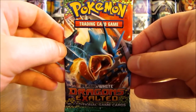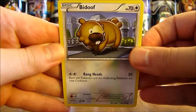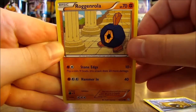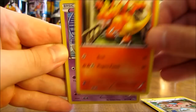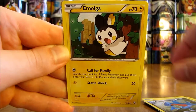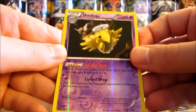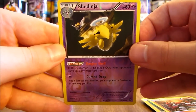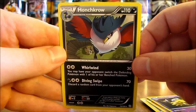On to Dragons Exalted now. It's been a while since I've opened some Dragons Exalted cards. First card here is a Bidoof, there is a Roggenrola, Slakoth, Magmar, Trubbish, Gabite, Emolga. Reverse Holo card is a Shedinja, and that is a Rare Reverse Holo — pretty good pull so far. And the final card here is a Honchkrow, which is a non-Holo Rare card.